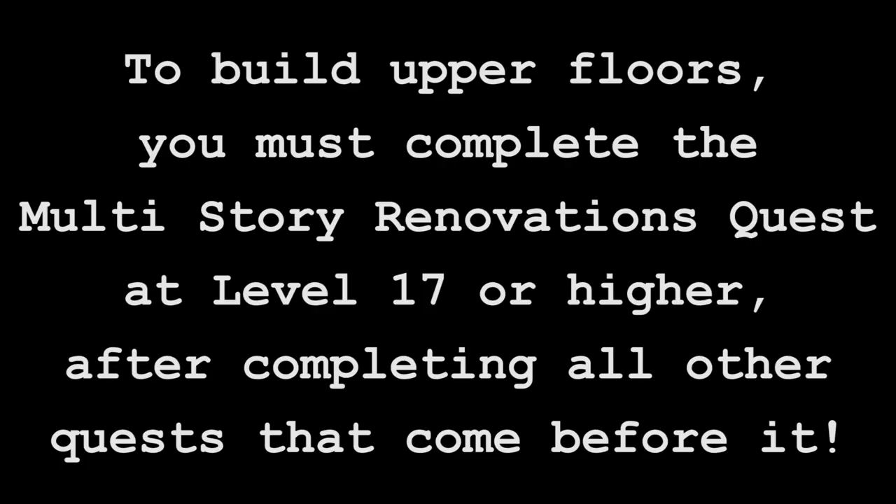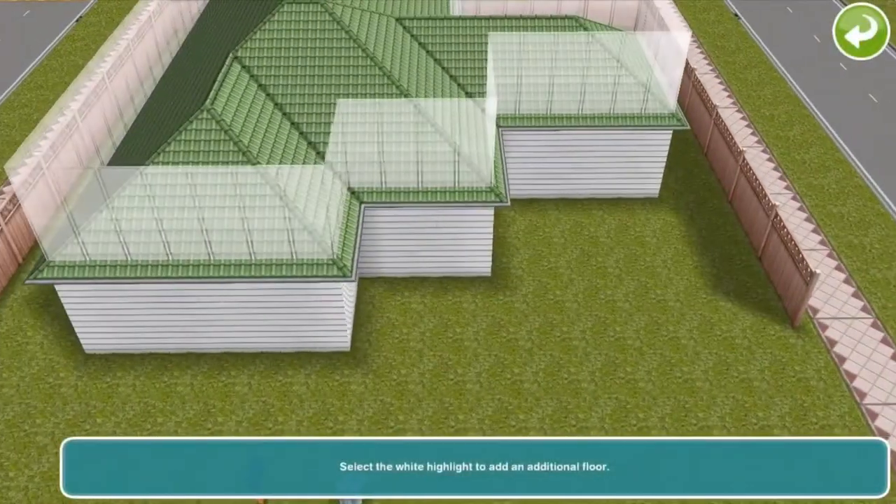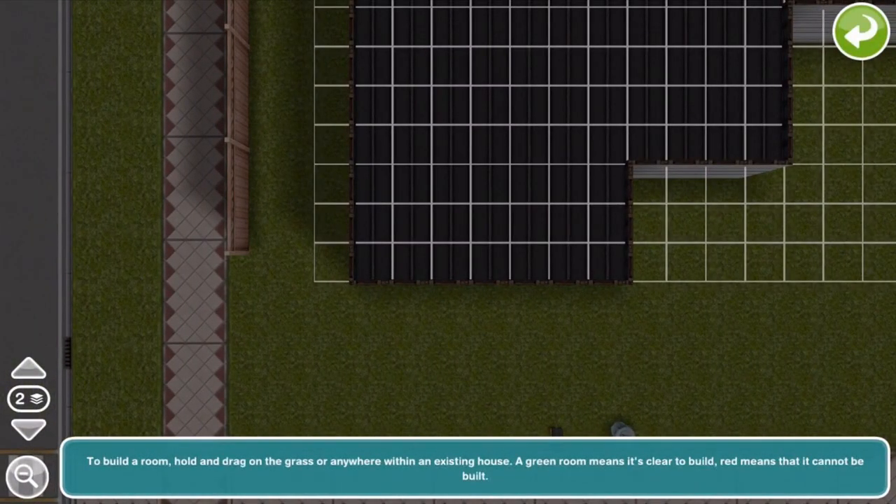Now to build houses with more than one floor, you need to complete the multi-story renovations quest at level 17 or higher. You also need to complete a whole bunch of other quests before you can get to that quest, so if you're not there yet, just be patient.